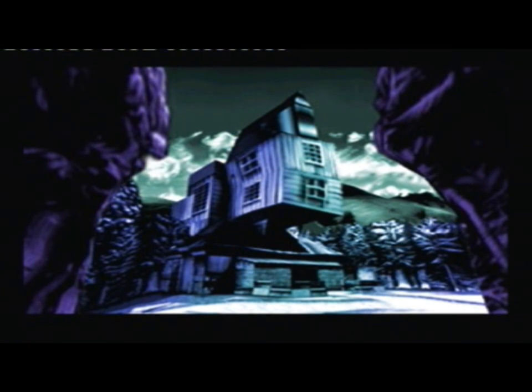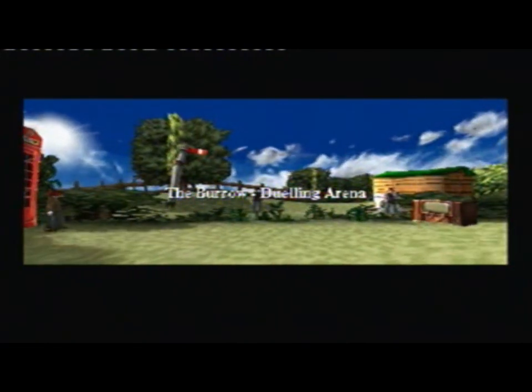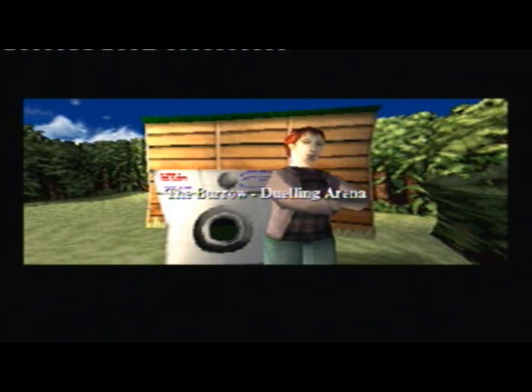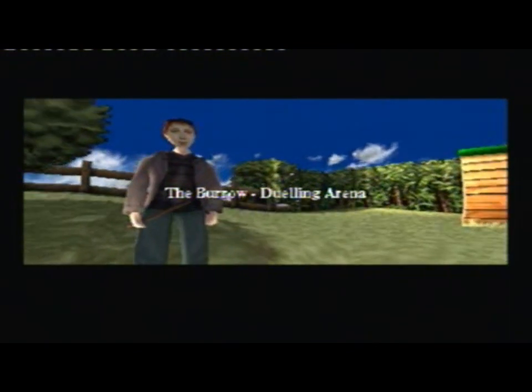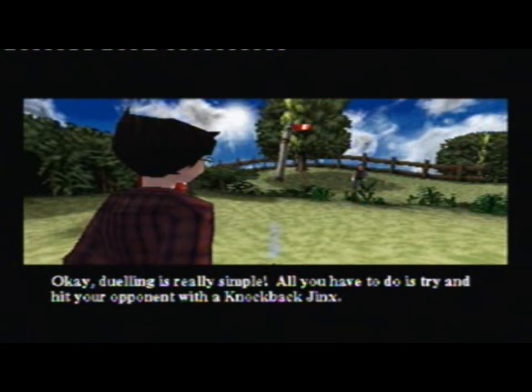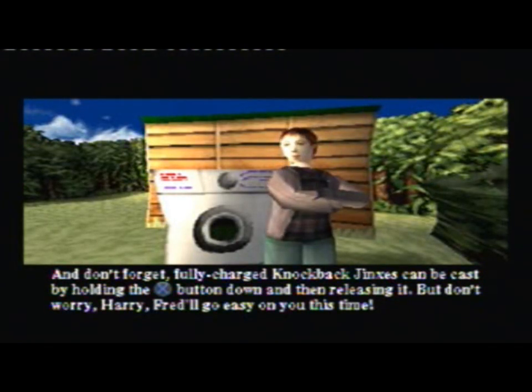Okay, alright. So yes, next up we're going to do a little bit of dueling, which is going to play a big part later on in this game. The Burrow Dueling Arena. It doesn't matter if you do 100% this game your first try, because unlike Philosopher's Stone, you can actually go back and look at the levels. Dueling is really simple — all you have to do is try and hit your opponent with the knockback jinx. Every time you hit your opponent, you get closer to disarming him. Fred will go easy on you this time.